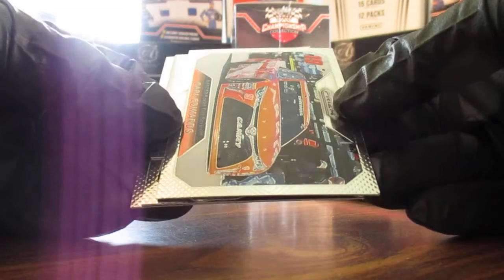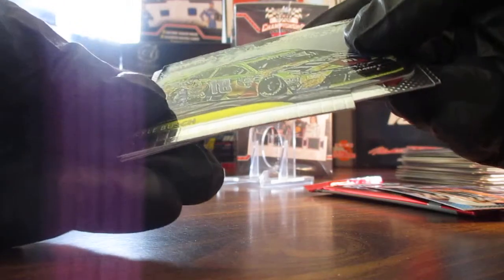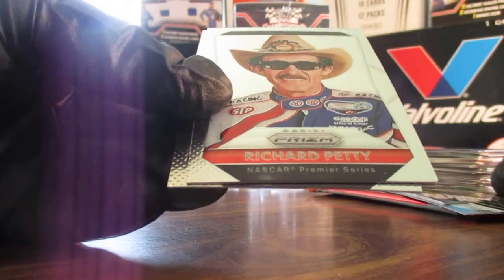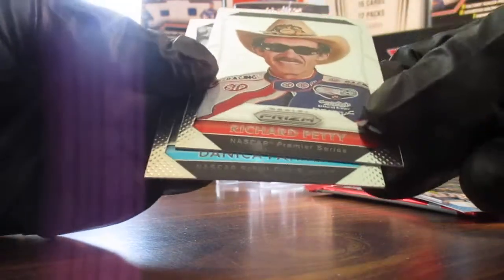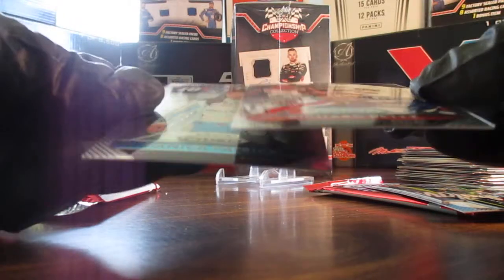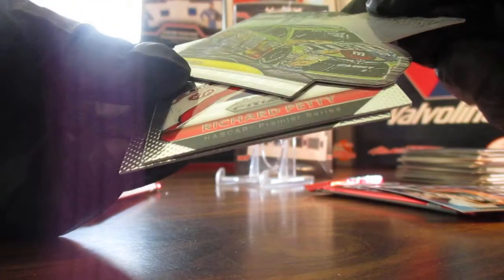First Prism pack: we've got Carl Edwards, Kyle Busch Blowing Smoke, Richard Petty — this might be the short print, number 43, I'll have to look that up — and Danica Patrick. I don't think I got a prism in that pack, which is weird — usually you get one prism.